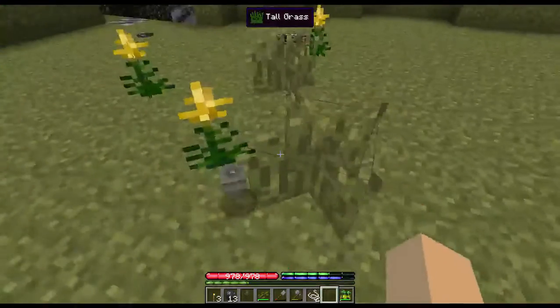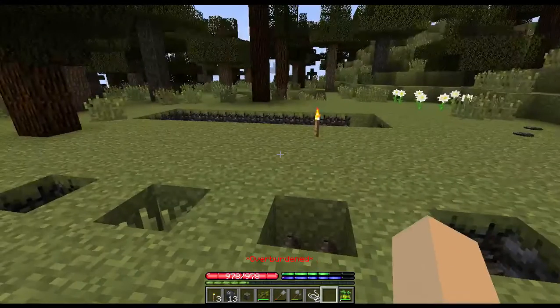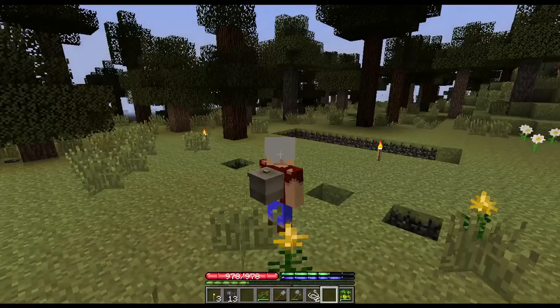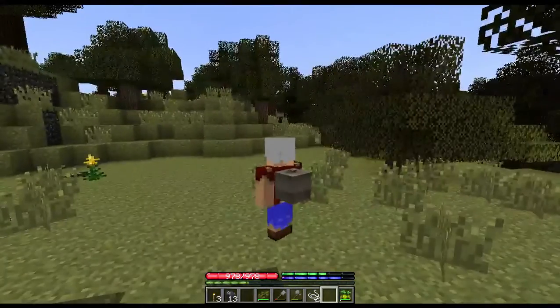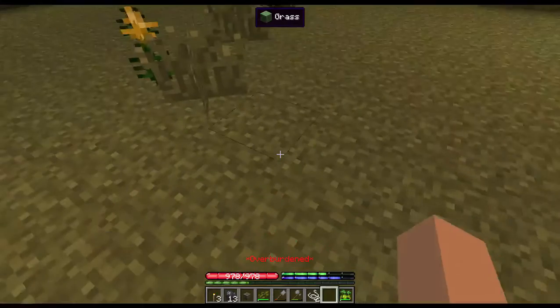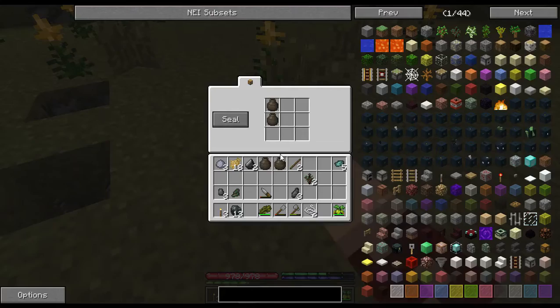Now I'll show you this real quick — shift and right-click to pick some up, then we'll seal it. Now it's got a lid on it. If we break it and pick it up, we're overburdened and cannot move. But if you grab it and put it on your back, you can now walk while carrying it — it's a nice way to move a large load of stuff from one place to another. Barrels work the same way.